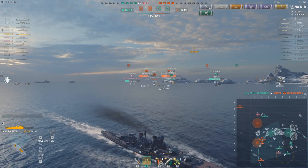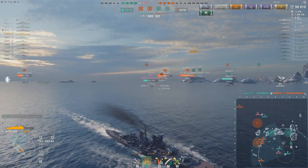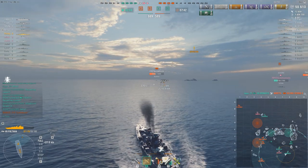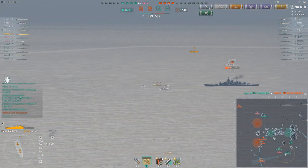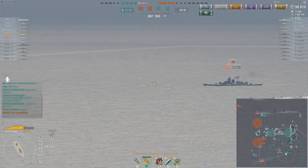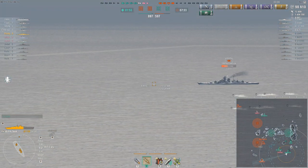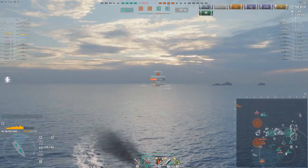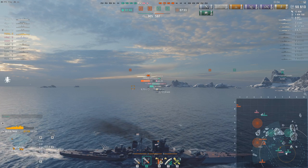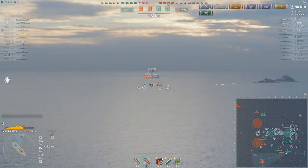There goes the enemy KGV. This is a bit of a choice of targets — I could fire at that Bismarck that's in range. I haven't even mentioned the range — it's okay, quite decent for its tier, and I think it's even maybe slightly better or slightly worse than Duke of York. One is 8.3 and this is like 8.15 — or is it the other way around? They're pretty close to each other.